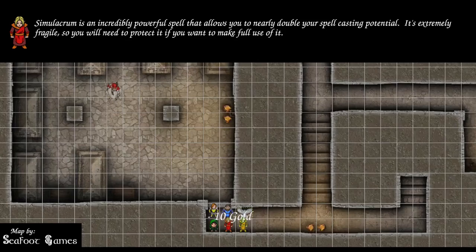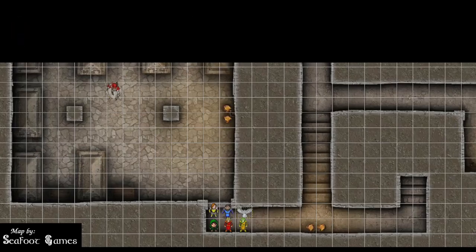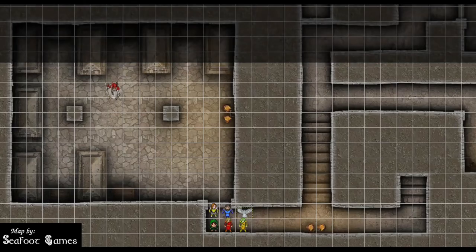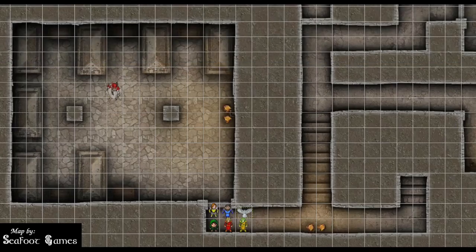It's a ritual to get my bird out. Hero's Feast — 1,000 GP. Is everybody going to split the cost of a Hero's Feast? Yes, we love Hero's Feast. Hero's Feast gives the party immunity to poison and being frightened, and all wisdom saving throws will be at advantage.